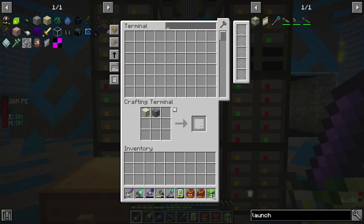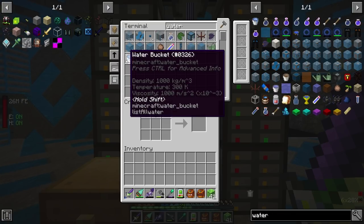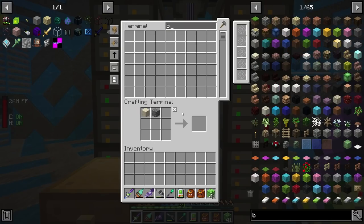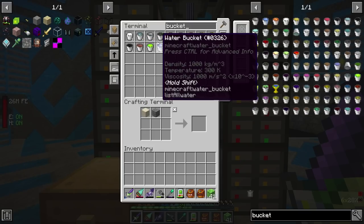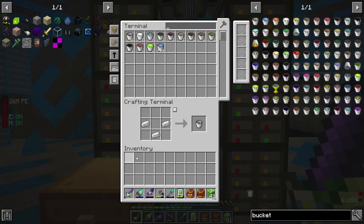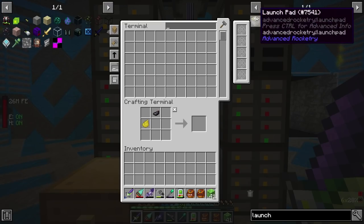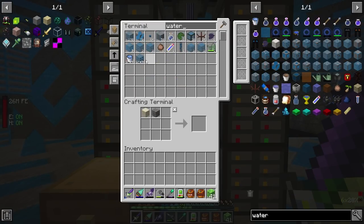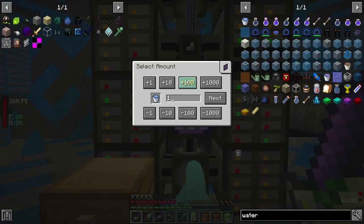We're also gonna need concrete. That should be easy enough because I taught this thing how to make water. And it needs buckets. God fucking dammit. Are you serious? They only need buckets. Oh yeah, that's right.